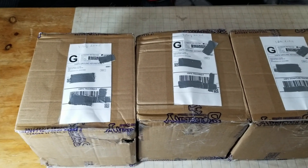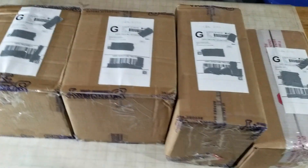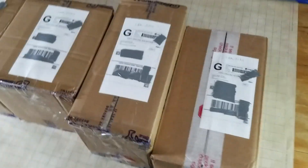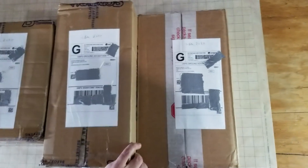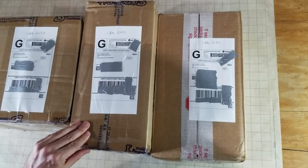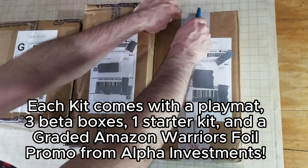What is up guys, Fish Games here with our friend Magus of the Bargain opening up some sorcery content. As you can see there's a lot to open here — this is just a day in the normal life being friends with Magus of the Bargain. We've got a couple of sorcery kits here, beta, and we're gonna open them up and see what is inside.